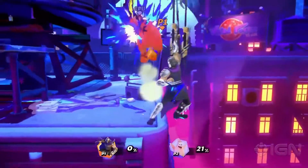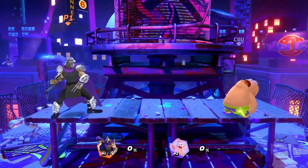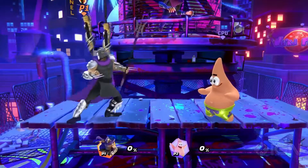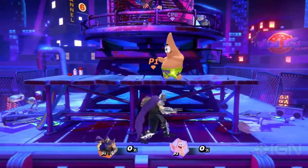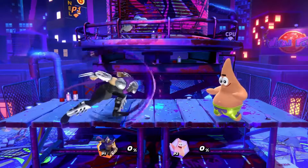Now for Shredder's strong attacks. Shredder's strong neutral is Sap Strike — he throws out a row of attached claw and then pulls it back. His strong up is Spear Flurry, where he unleashes a flurry of stabs with his spear. And his strong down is Lightning Strike.